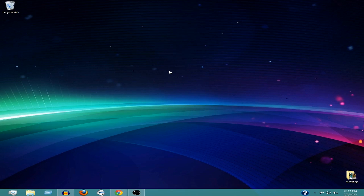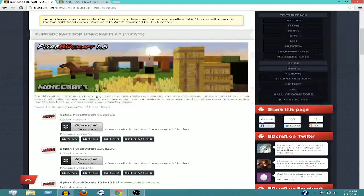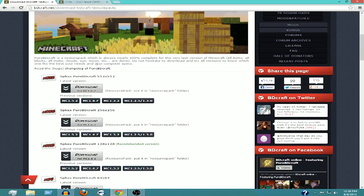What you're going to want to do is click the first link in the description down below, and that will take you to bdcraft.net. This is the site for the Sphax Texture Pack, but it does not have the Hexxit patch yet, so if you drag it right into your Hexxit texture pack folder it will not have textures for the new mods — just the regular Minecraft textures.